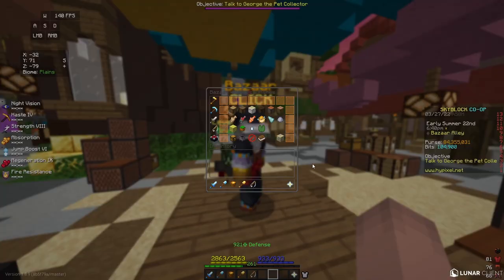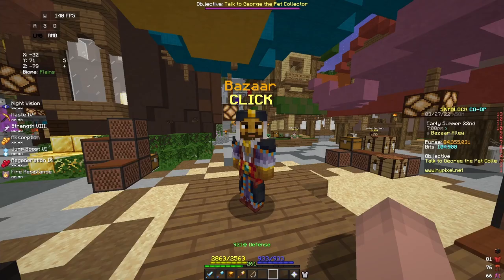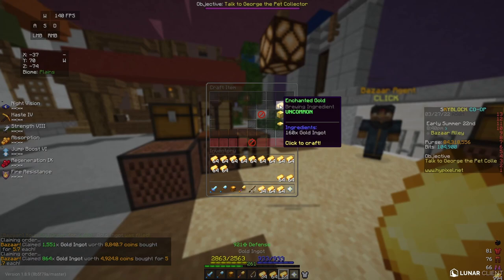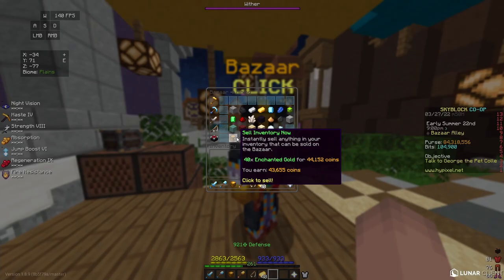Going to our third flip, I'm going to go back to the bazaar and go to the mining section. I'm going to go to gold and create a buy order for 6,400 gold ingots. This cost me 36,500 coins. Once my buy order starts to fill, I can take the items out of the bazaar, go over to the crafting table, and start crafting enchanted gold. Once all of my items are crafted, I can take this enchanted gold and go back to the bazaar and sell it for 43,600 coins. This gets me over 7,000 coins profit and is very simple to do.